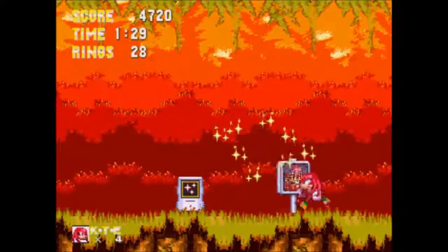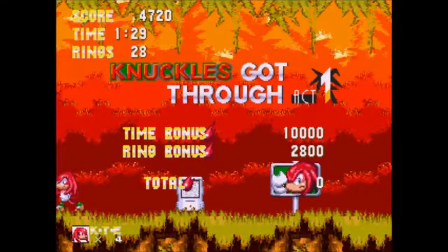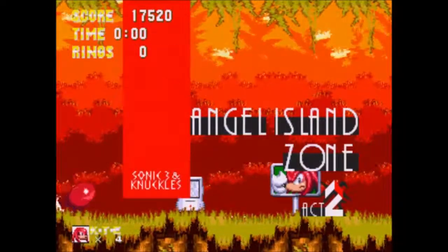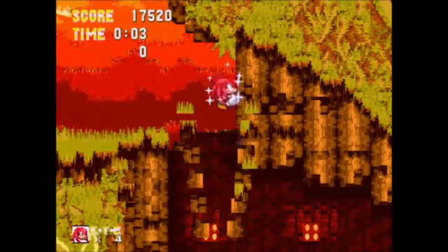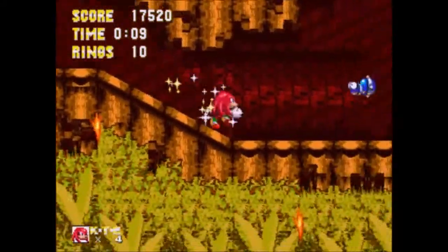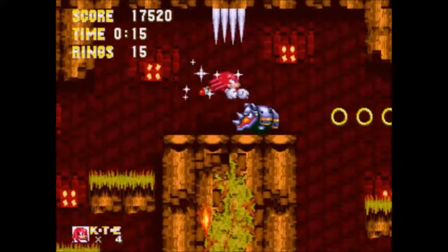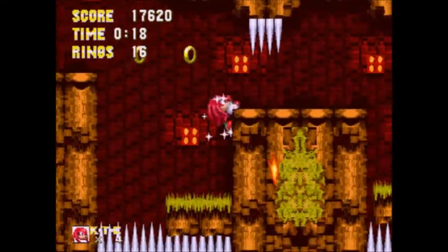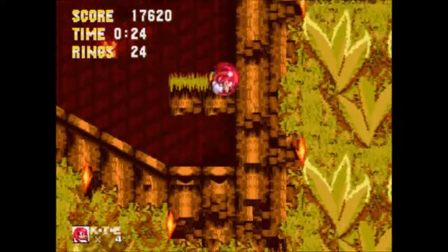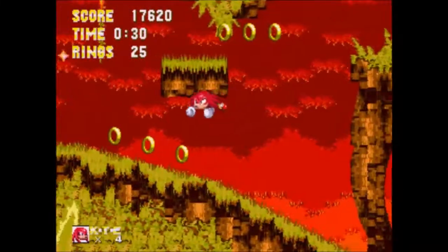Let's try to aim — oh, the invisibility! Nice, so we'll start off the next act with a little bit of invincibility. This is Act 2 of Angel Island Zone. Since we're locked on into Sonic & Knuckles, you get the invincibility music from Sonic & Knuckles, not the one from Sonic 3.